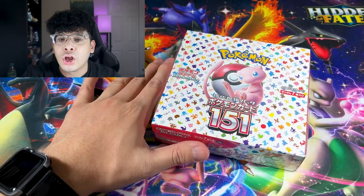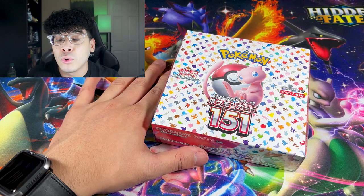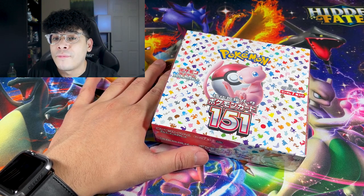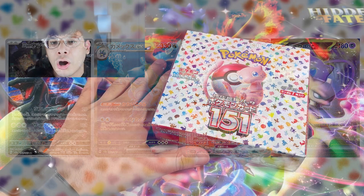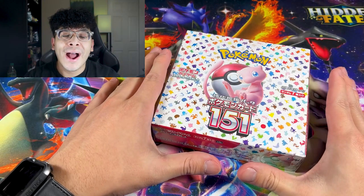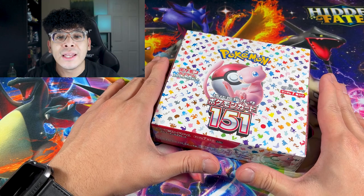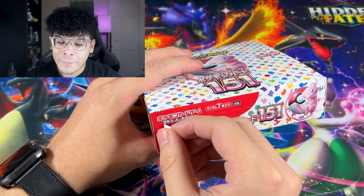We're just going to jump right into this box and hopefully we can pull some of the chase cards. I'll put some of my chase cards on the screen — all of the Mew cards, the Mewtwo as well as the Zapdos. There are just so many cool cards I really want. Let me go ahead and remove the seal of approval.